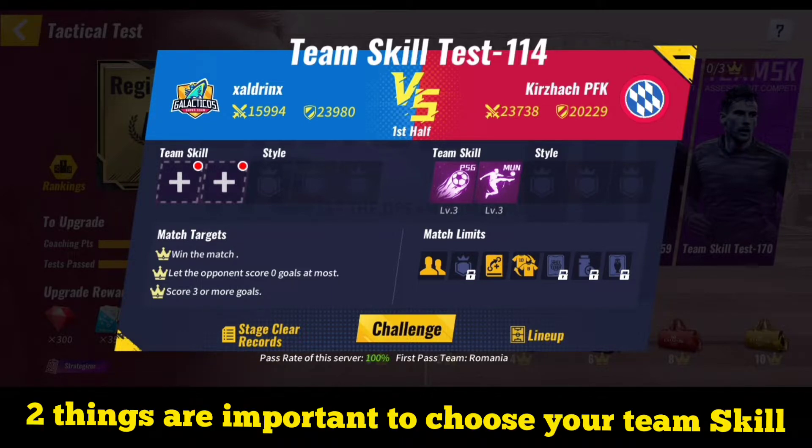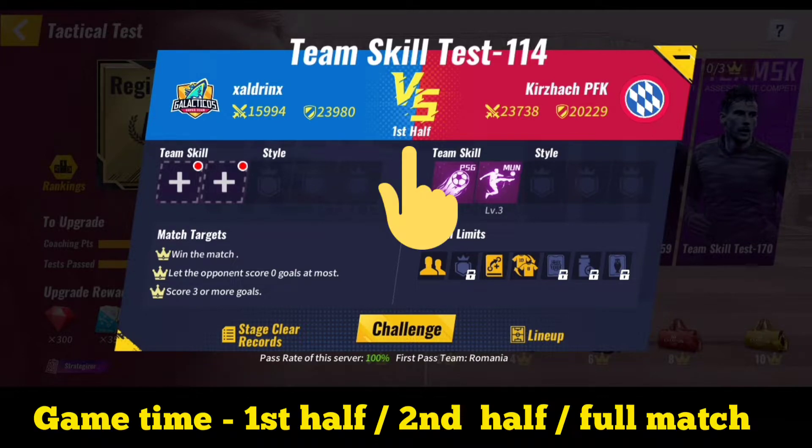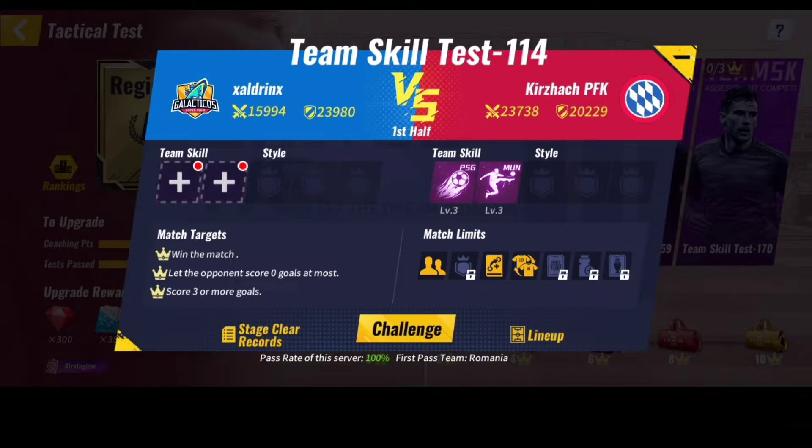Now to the important part. The two most important things when choosing your team skill: first, see which half you are playing — either first half, second half, or the full game. Because when you're choosing skills, if it's the first half you will choose skills which benefit you in the first half or the full game. If it is the second half, you will not choose team skills that only help in the first half, as they will be useless.